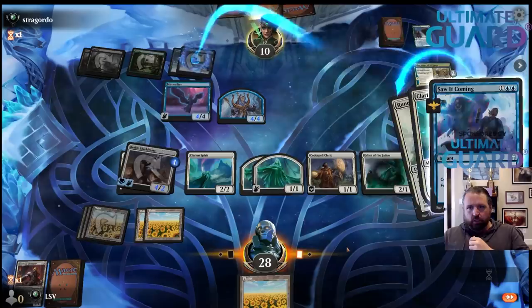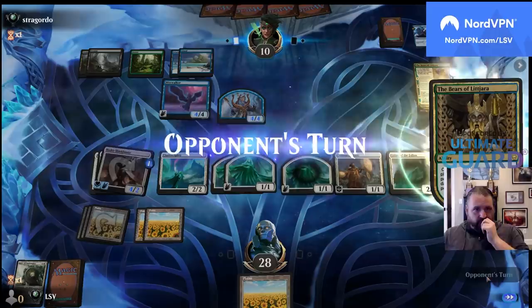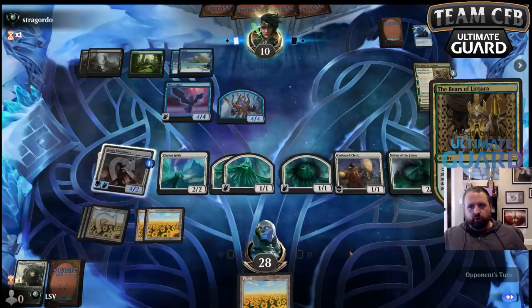Saw it coming. Okay — I cannot play around Crippling Fear at this point though, unfortunately. Taking out Warhorn Blast didn't work out — they're not killing my Clarion Spirit.